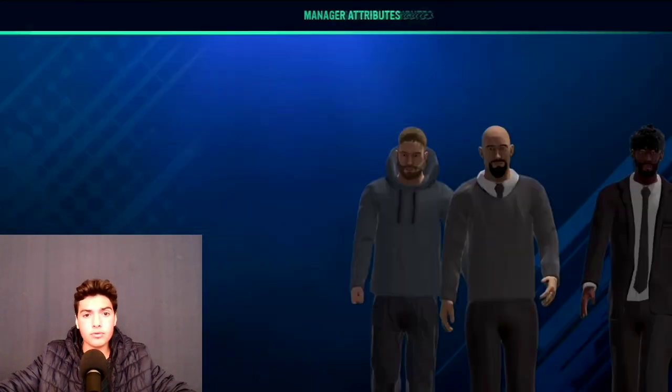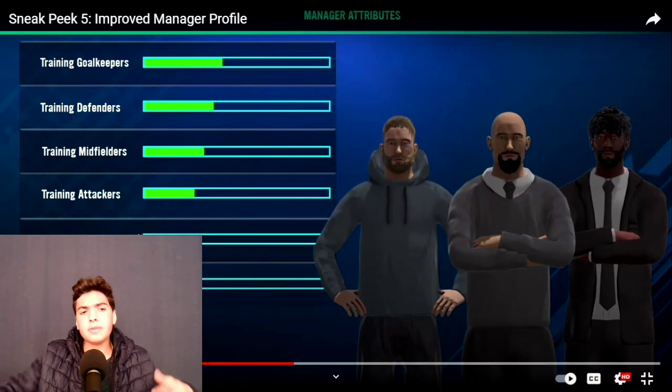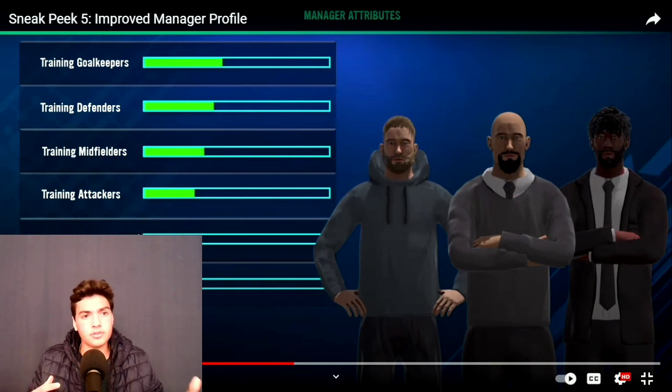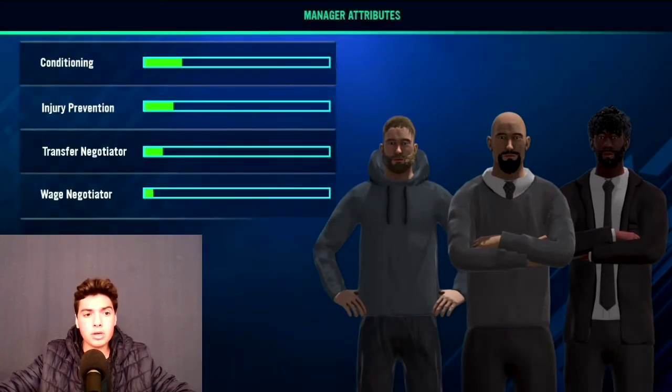Improve your manager attributes. So I'm guessing as you level up, you attain manager attributes which you can then allocate to different options including training goalkeepers, defenders, midfielders, attackers, youth and man management, conditioning, injury prevention, transfer negotiator, wage negotiator, sponsorship and merchandise. So we've got quite a few options here.